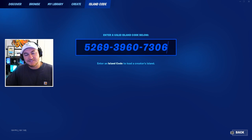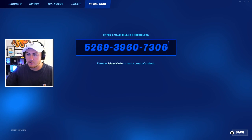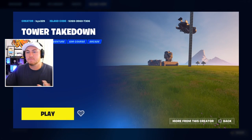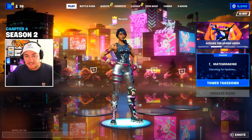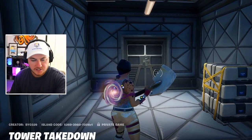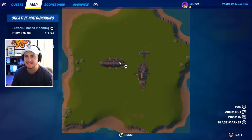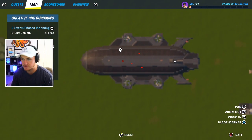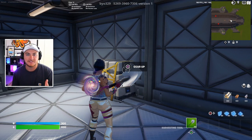For the first glitch map that we are going to be heading to, here is the island code: 5269-3960-7306. It should be taking us to the Tower Takedown map, which actually has a bunch of secrets involved that are going to give us some free skins if the vending machines and glitches actually work. So now that we're here, let's go ahead and just start the game.